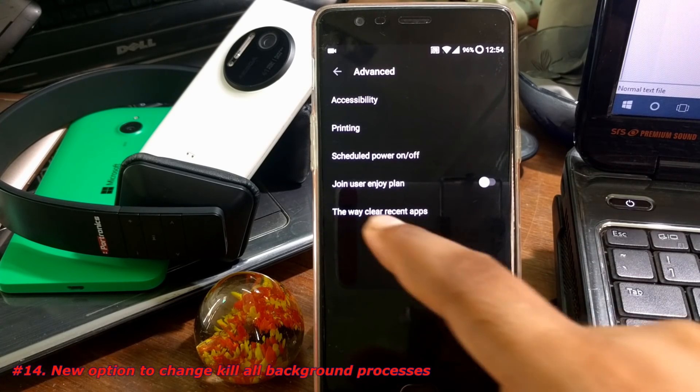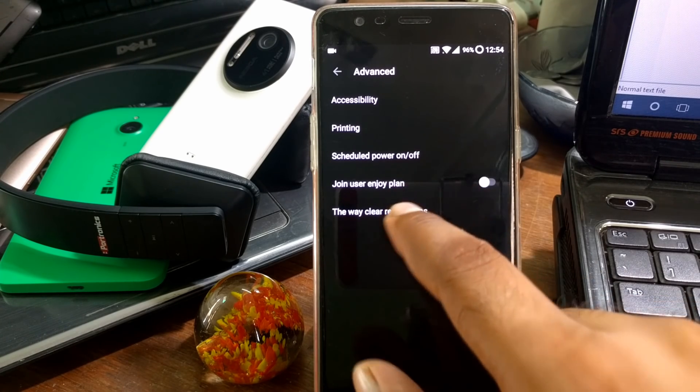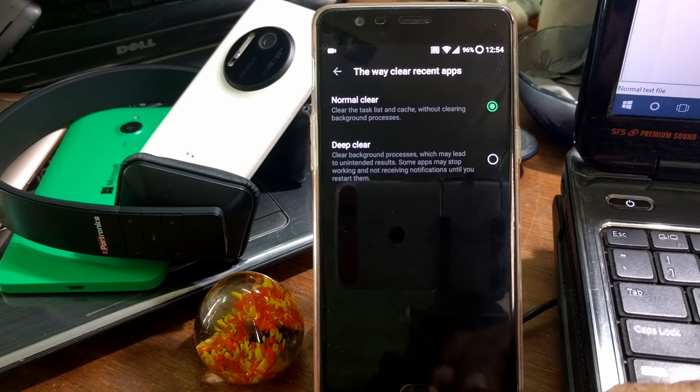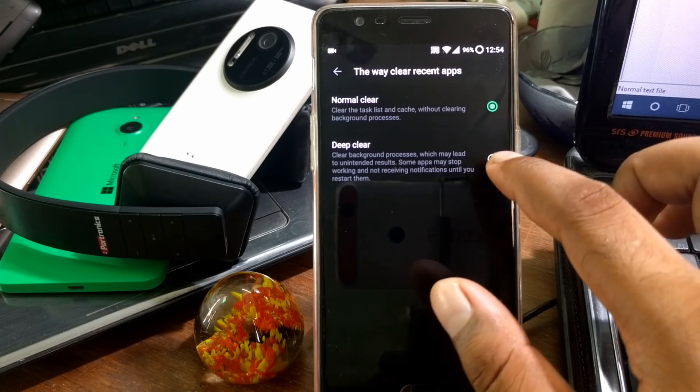Inside Settings under Advanced, there is a new entry for clearing recent apps — you can set either Normal Clear or Deep Clear. By default it is Normal Clear, and when you perform the clear action it will follow whatever default pattern you have set.